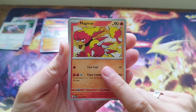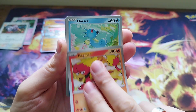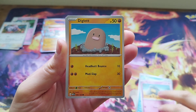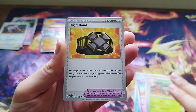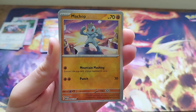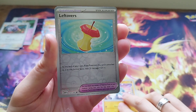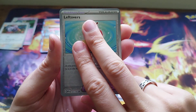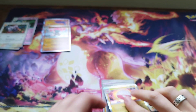We've got Magmar as well. I'm absolutely gutted that Magmar doesn't have a better card in this than a reverse holo. They've given EX cards to the likes of Ninetales, full art cards to Jynx - why? Magmar never seems to get the love and he's an absolute boss Pokemon. Our reverse holo is Machop. We've got Leftovers. Then we've got an Electrode holo and a Normal Type Water Energy.